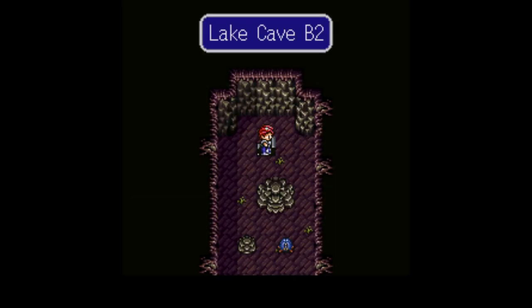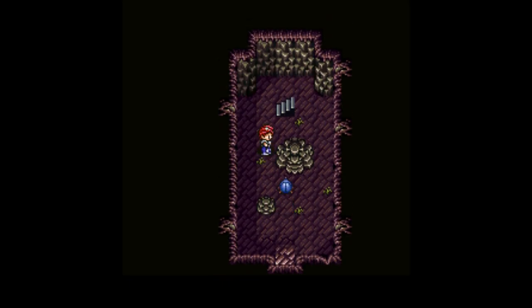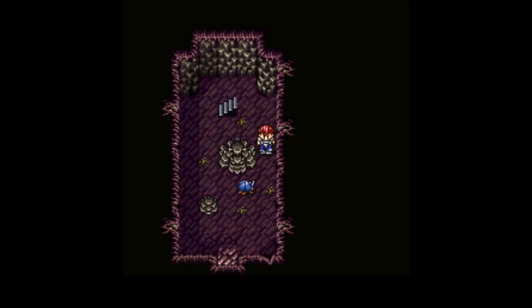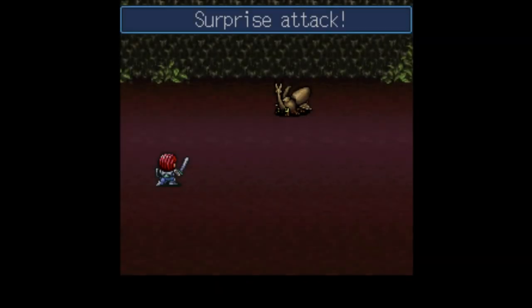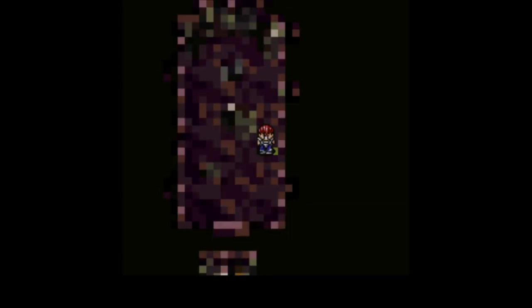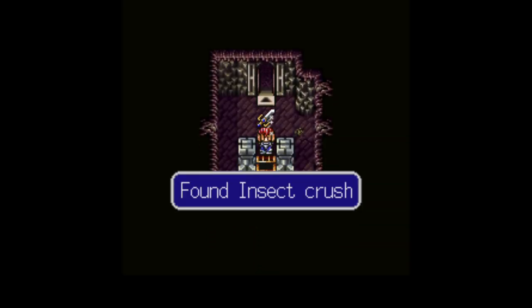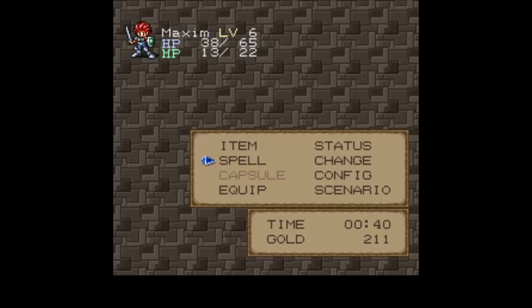Shoot the arrows in the right order and you will find the way. And what's in here? Lake Cave B2. I didn't hold down the R button again soon enough. That was my bad. Insect Crush. Oh yeah, this will be really useful in this dungeon.